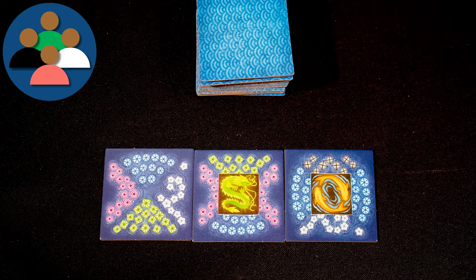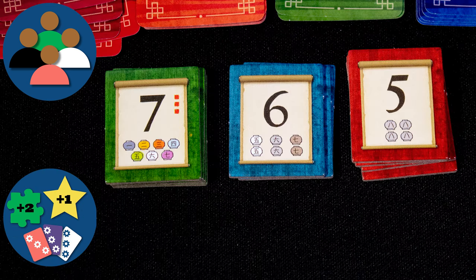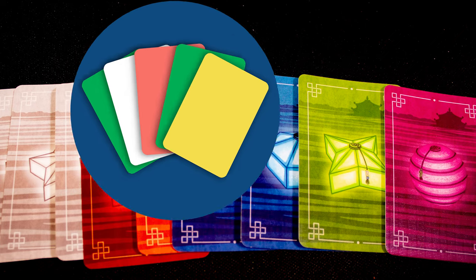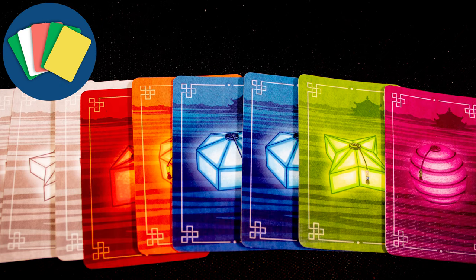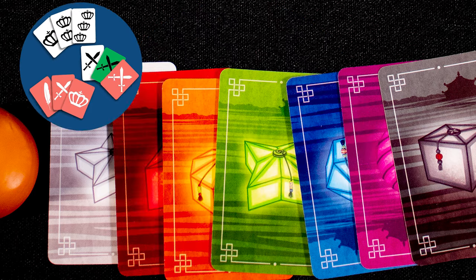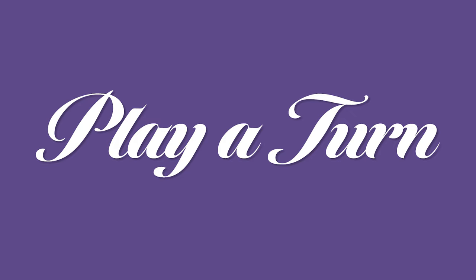The game ends once the tile stack has run out and all players have placed their final tiles — you can then buy one more objective token. The winner is the player with the most points, and you get those from the objective tokens. Card management: you'll have a hand of colored cards to manage. Tile placement: how you place tiles determines what cards you draw. Set collection: cards can be turned in for victory points.